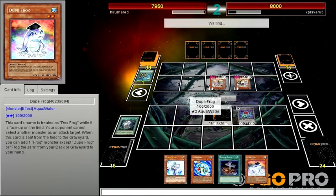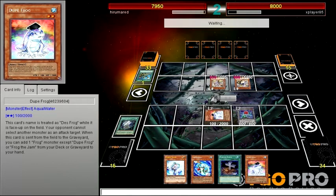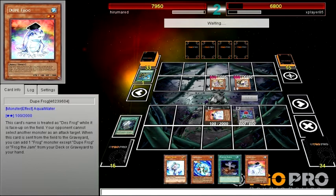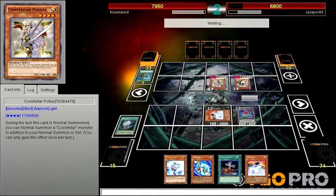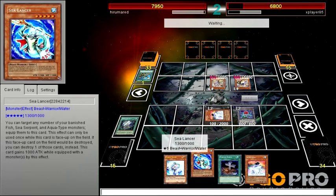Duke Frog. I've played Frog so many times. I'm surprised he didn't go into that one card — I guess he doesn't want to halve the attack. He's going to save up for an MST to destroy Black Garden. Black Garden screws him over, but not me.